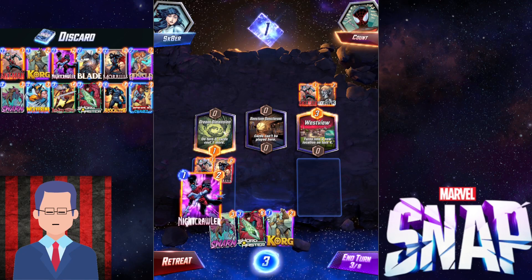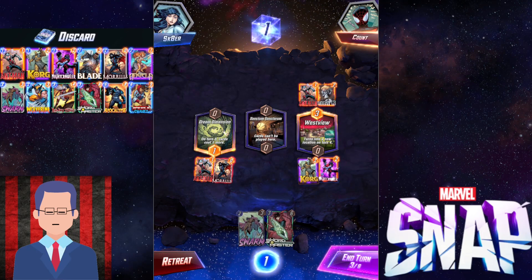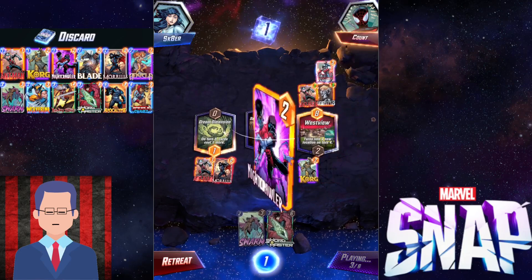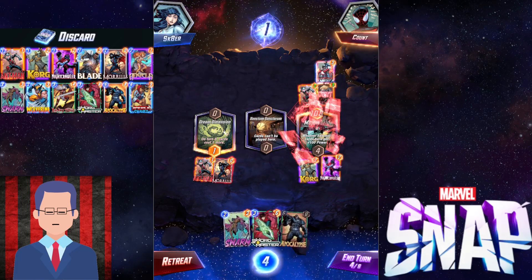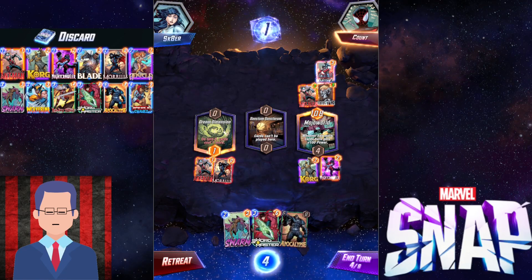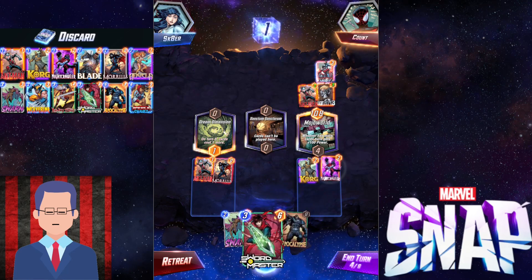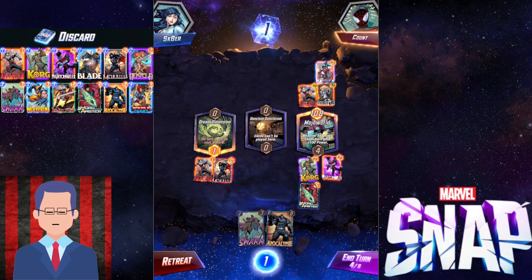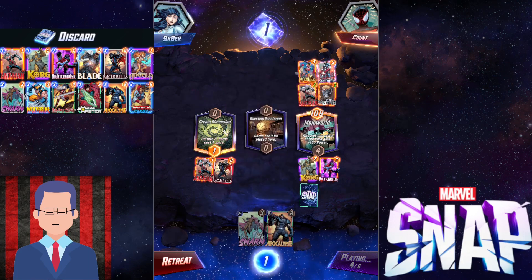I guess I'm just going to slap down Nightcrawler maybe, cause I want to empty my hand first to guarantee that I discard the target that I want to. Captain America — so the right lane seems to be lost, but it's okay because I got Nightcrawler and I can always just move it. I have to be a little bit afraid of Electra though, cause if it kills my Nightcrawler then I don't have a reliable way to win the middle. But now I can just go for Swordmaster — it doesn't really matter which one I discard, though it's better if I discard Apocalypse obviously. Discard Apocalypse — oops, the Moon Girl.